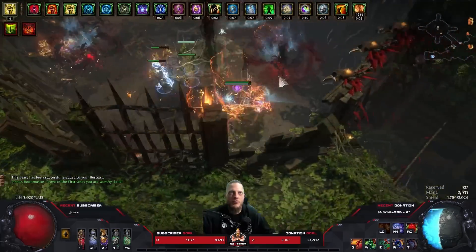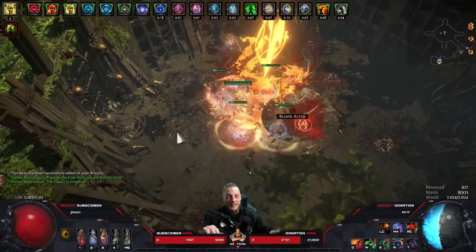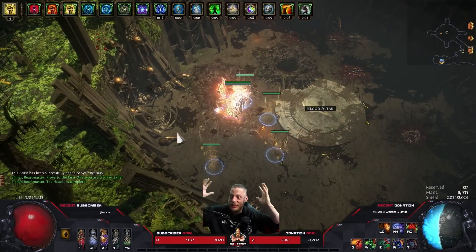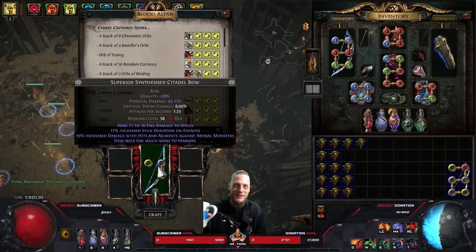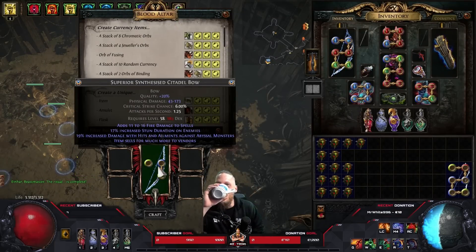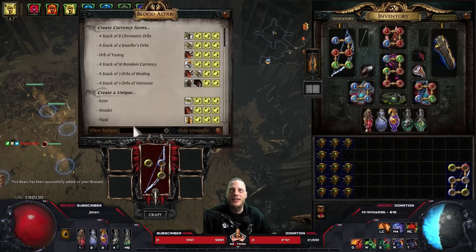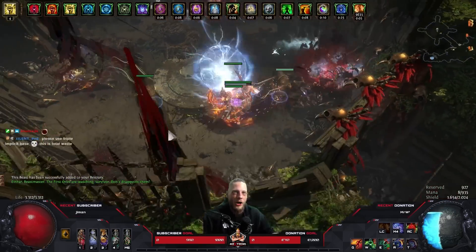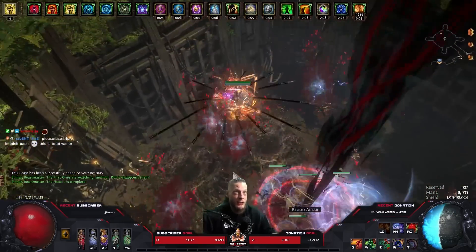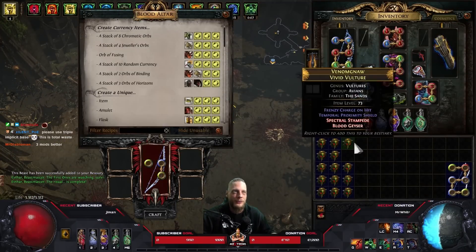I didn't even check what was on the bow before. I instantly thought we hit explodey because it was a long mod, but nope - it's increased damage with hits and ailments against abyssal monsters. Close one. Fire damage to spells, stun duration, and now this weird thing. I'm a visual person - if I see a mod I assume it's the mod based on length, so long text looks like explodey. Now we got fire res.